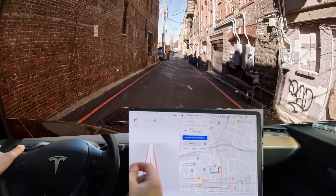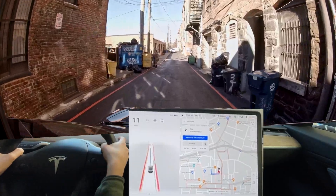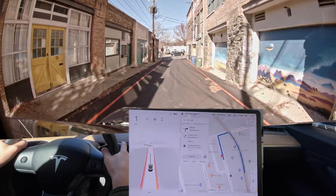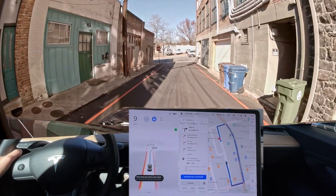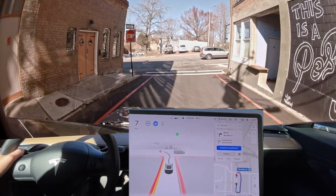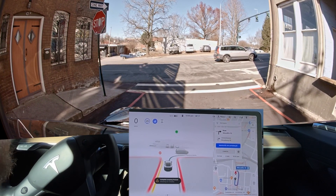Your destination is on the left, so we're going to come past here and go do another test to the right. See how it does with a blind right — we'll do this one, another left turn, and then another right turn.